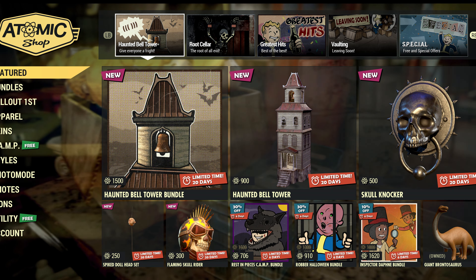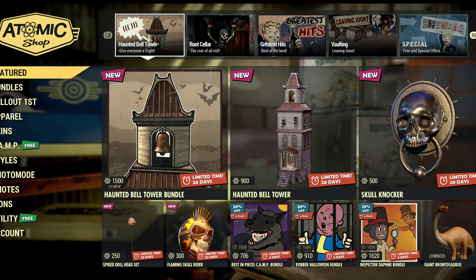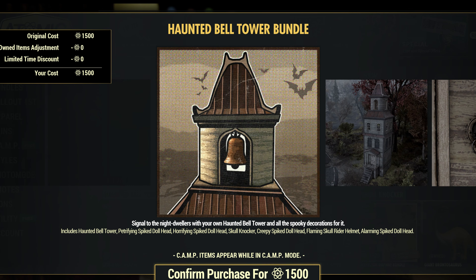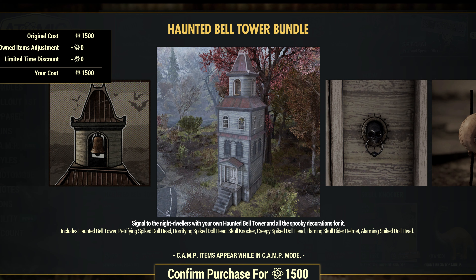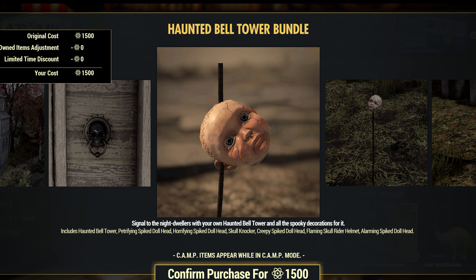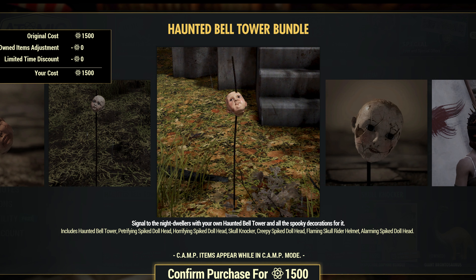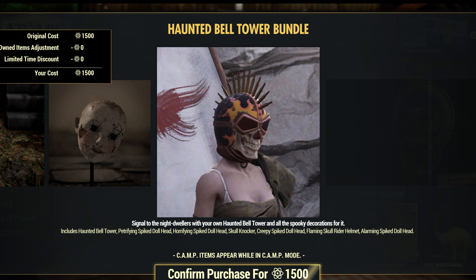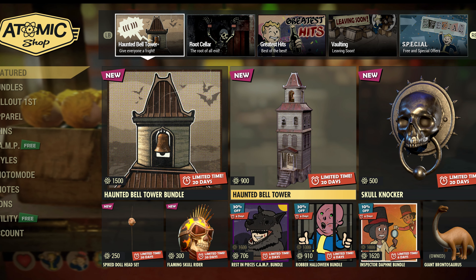Hey, what's up everybody, happy Tuesday! We got some new stuff — let's see what we got. Haunted Bell Tower bundle. You get the bell tower, the spiked doll head — the horrifying one, there's a petrifying one, the skull knocker, creepy spiked doll head, flaming skull rider helmet, and an alarming spiked doll head. That was an interesting use of adjectives. There's a neat little helmet there too.